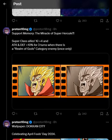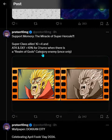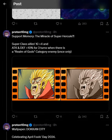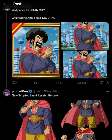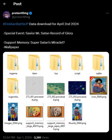Circumsident Hercule is a brand new support member. He buffs attack and defense by 10% for three turns for the Aroma Gods category enemy — not too bad, actually pretty good. There's also a brand new wallpaper for April Fool's Day 2024, and Circumsident Hercule's assets are all in here looking beautiful.